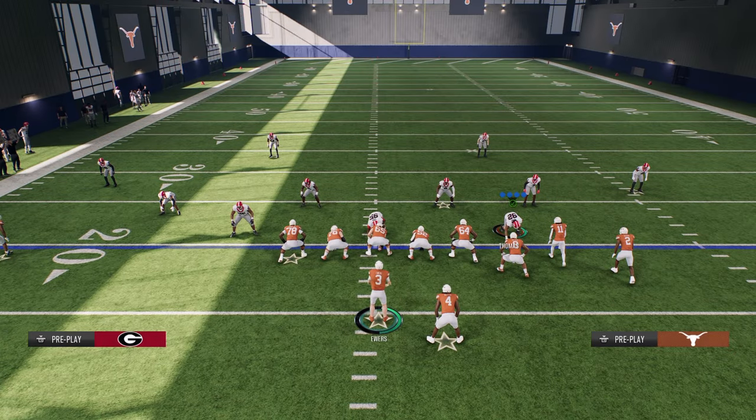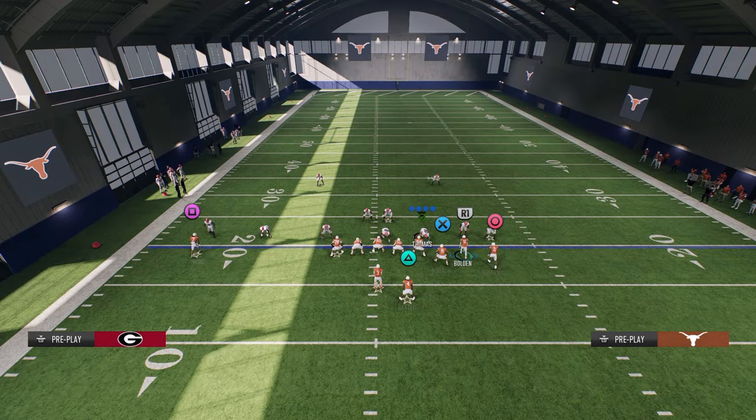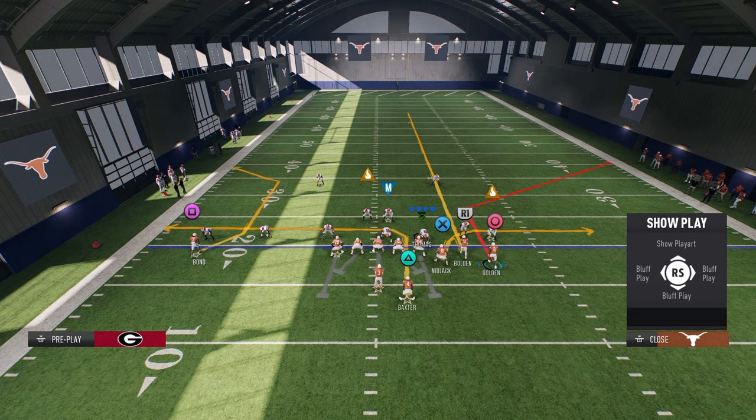Not only do you have that route against man coverage, but I'm going to show you a setup that is super simple but also very effective. The easiest way to run this play in College Football 25 is simply to streak your slot receiver and snap the ball.